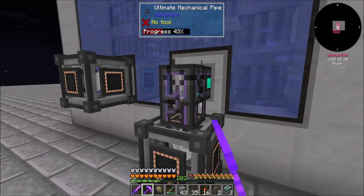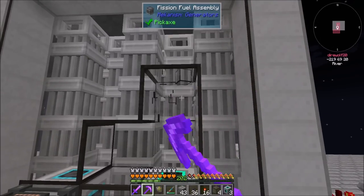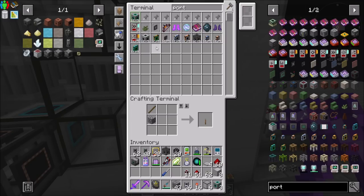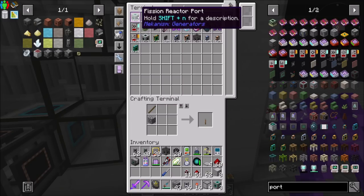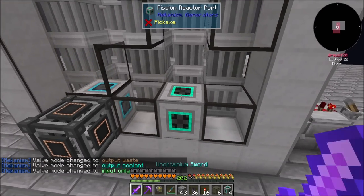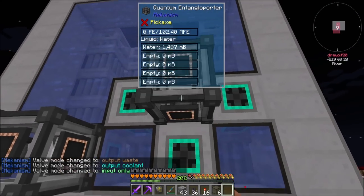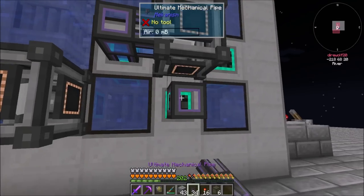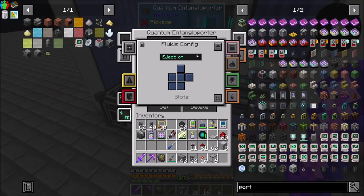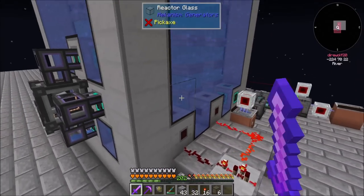I'm going to say I want four of these for input — this should be input only. You could go there. Your side-config for fluids is all blue, eject on — that should work. Let's see what happens when I turn this bad boy on now. See the water going in?